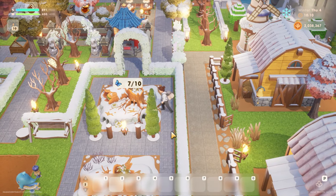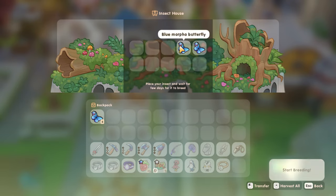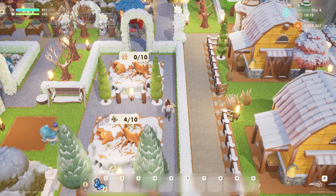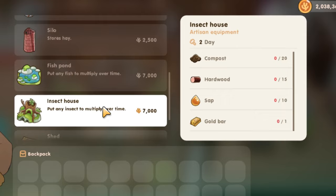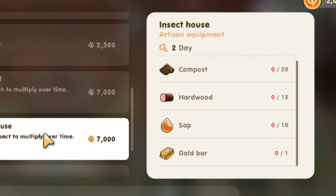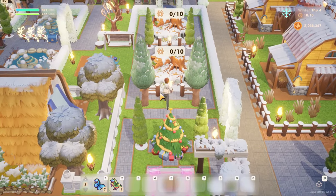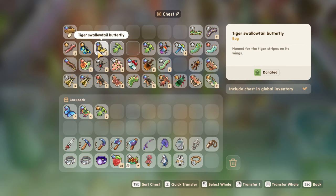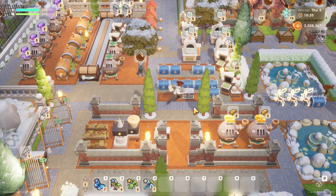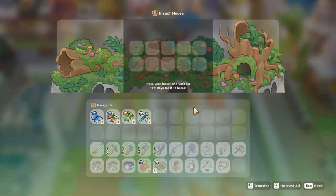Apart from fish, players can also breed insects with the insect house. An insect house blueprint can be bought from the carpenter from rank F4. Players need 20 compost, 15 hardwood, 10 sap, and 1 gold bar to make it. An insect house takes 2 days to build. Once completed, an insect house can be stocked with insects for breeding. Players can also get an insect house after completing the Eleanor's Letter quest. The breeding mechanics of an insect house are similar to the breeding mechanics of a fish pond.